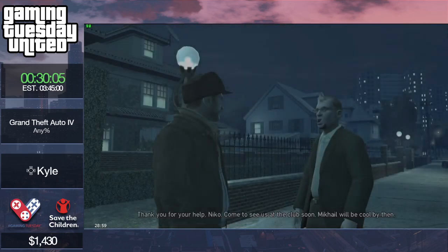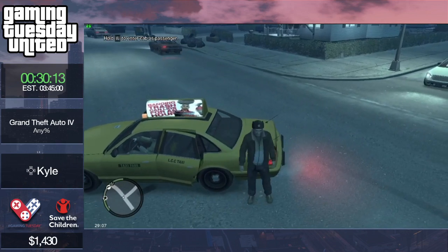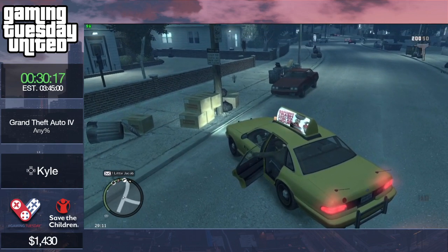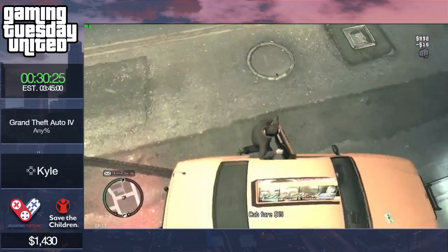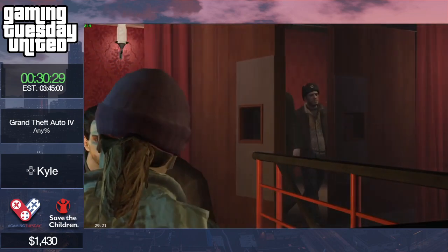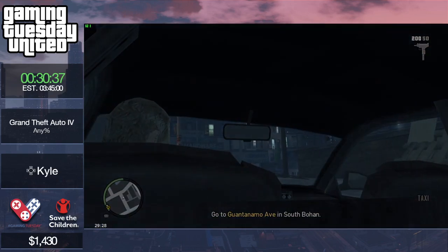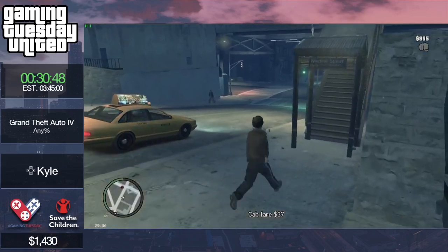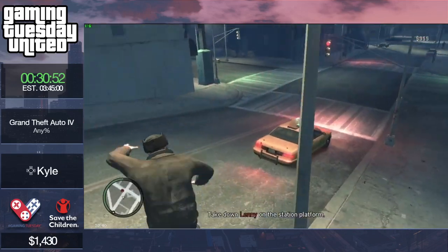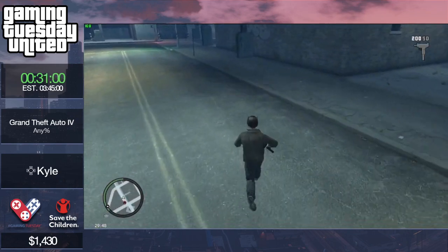There's a chance of skipping a cutscene if your frames are locked. You wait for the text which comes very quickly. Here's another very cool strategy — one might say it's almost pixel perfect. You can hit the body of the guy Kyle will try to snipe right now, but if you hit the body he just starts running away.